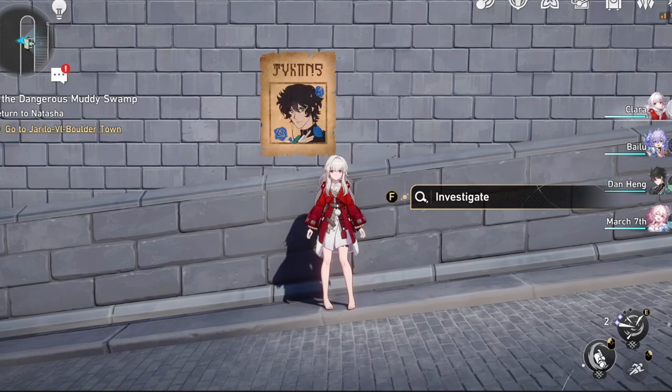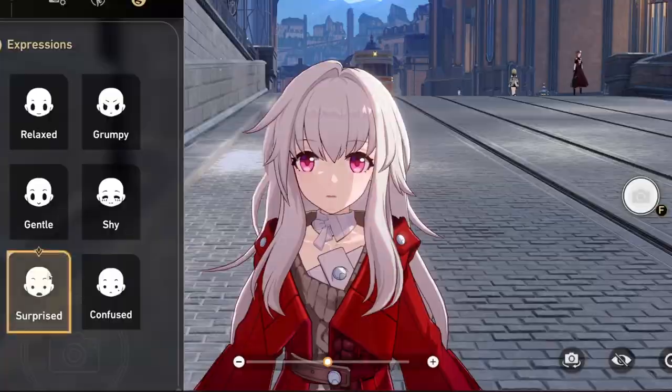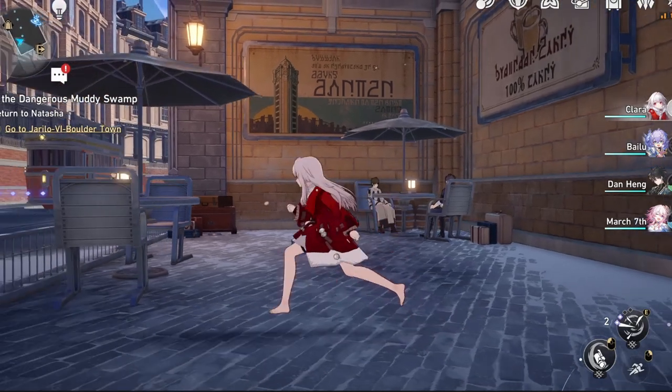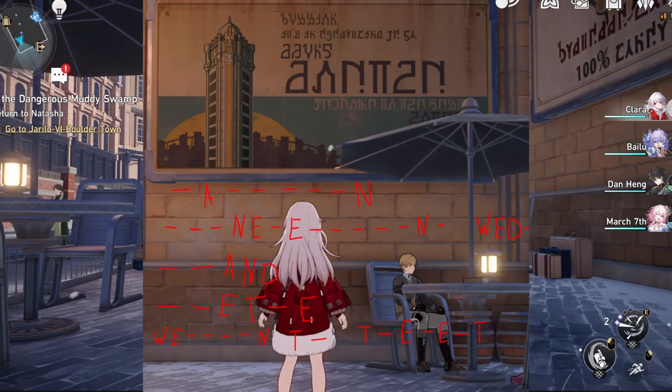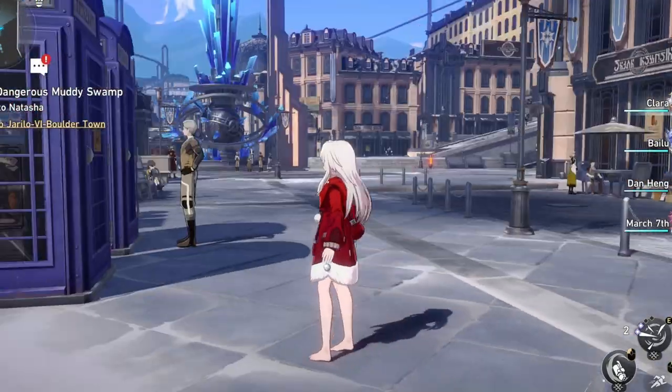That's when I did my first translation and figured out that these symbols correlated with these letters. My curiosity was piqued, and I wondered if this was random, or if there was indeed an alphabet made for this game. I started running around translating things with the limited information I had, but nothing was really clicking, until I saw this telephone booth.